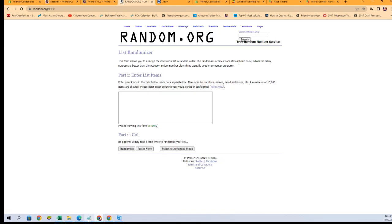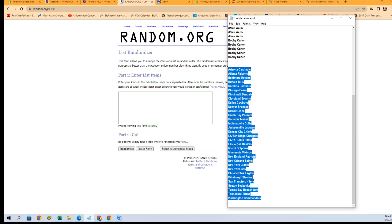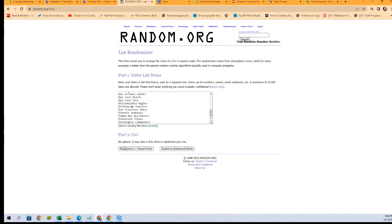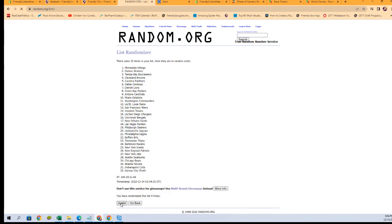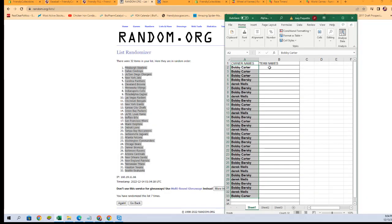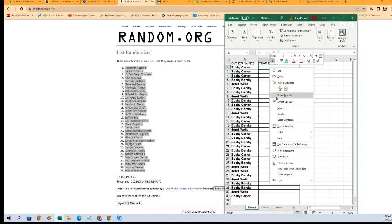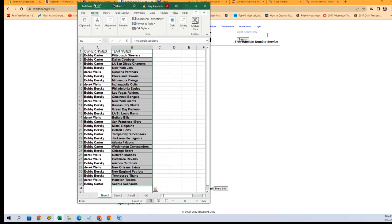Let's go get our team names — Cardinals to the Commanders — we're going to run them seven times: one, two, three, four, five, six, and seven. Seahawks off the bottom, Steelers at the top. Let's get these pasted in over here, just like that. That is our lineup for tonight right there.